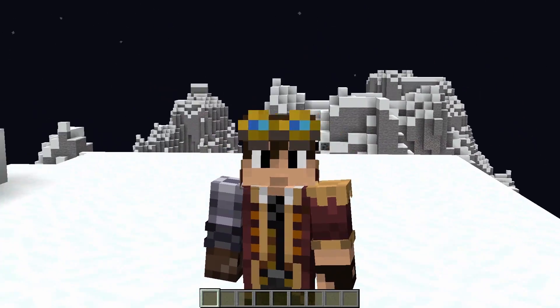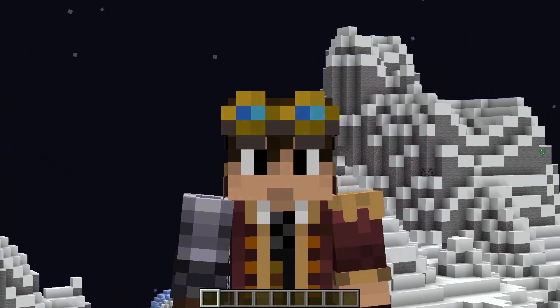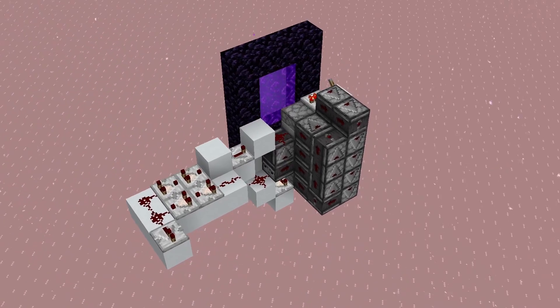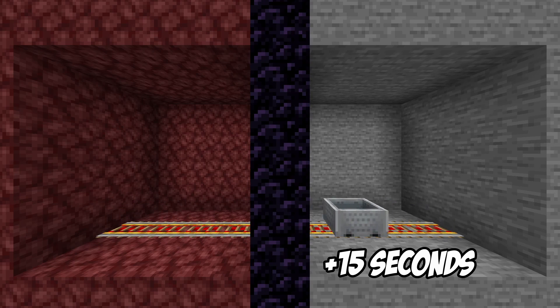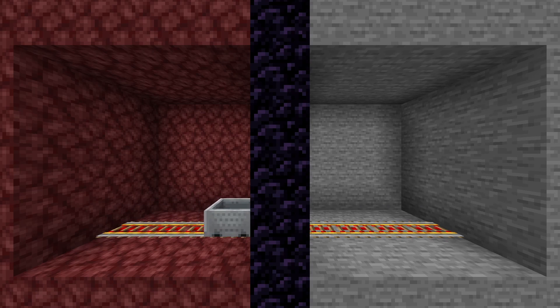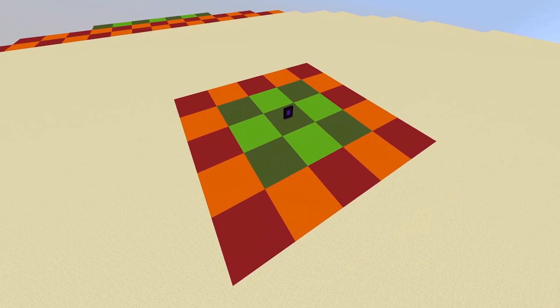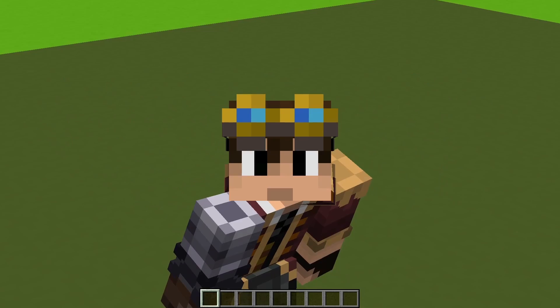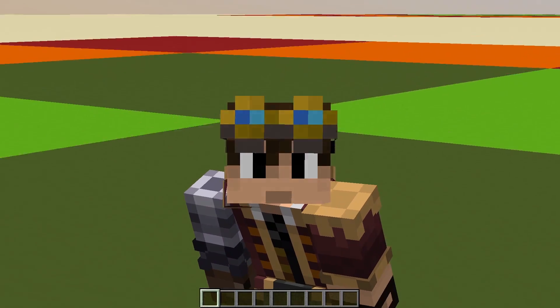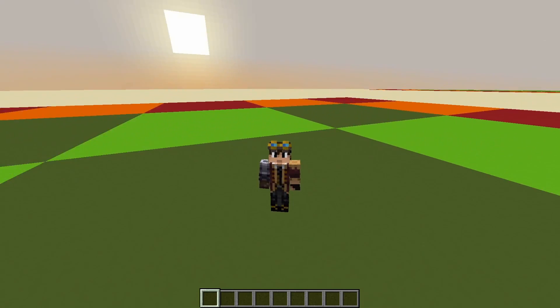What's a chunk loader? It's a contraption that can load chunks — both entity processing and lazy. Currently, the only way to load chunks outside of the spawn chunks is with a portal-based chunk loader or with a player. The way a chunk loader works is by sending an entity back and forth through a nether portal. When an entity goes through the portal, it'll load the dimension it went into for 15 seconds or 300 game ticks. Note that 20 game ticks equals one second. The portal then loads a 3x3 of entity processing chunks centered on itself, and then a 5x5 ring of lazy loaded chunks around that.